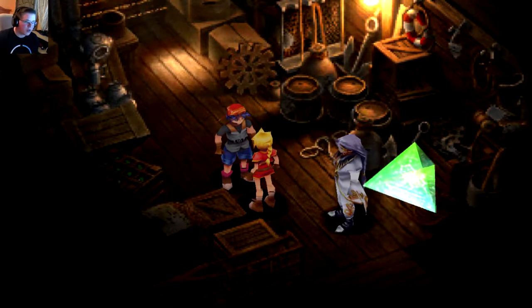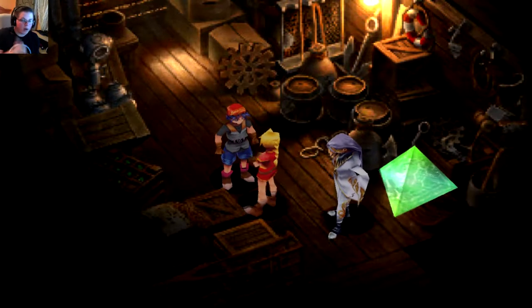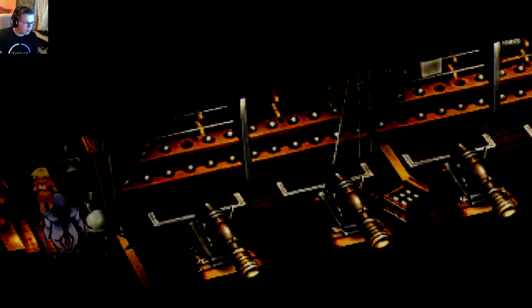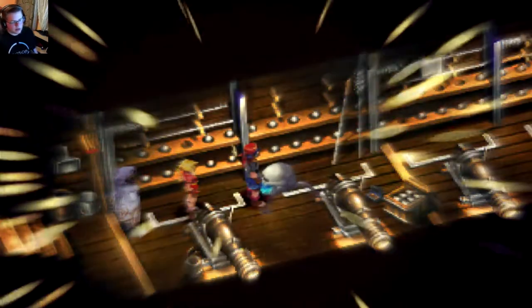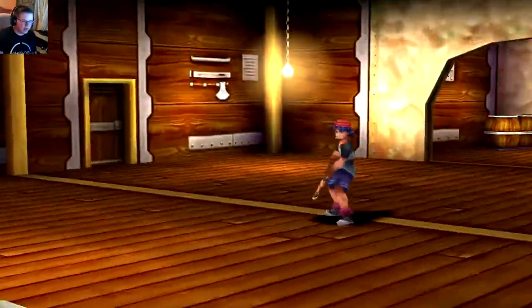Hey guys, welcome to another episode of Chrono Cross. So we're on the ship - we finally got the key to go up on the deck to see what's up. Let's go ahead and make our way there. We use the key. I'm just gonna go ahead and skip that wraith, but we're stuck. Let's go kill this thing. I might be able to avoid it by going between the cannons, but there's no reason to - let's attack it full on in the face.